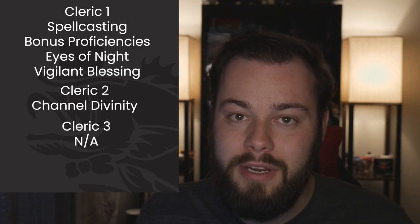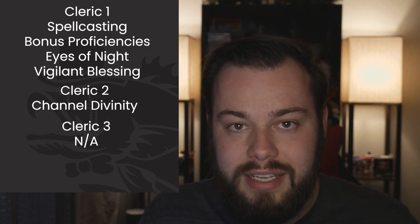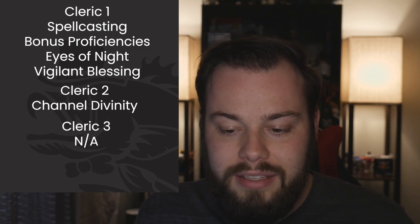At level 3 we get no features but we do get second-level spells. From our race we get Beast Sense and Calm Emotions, and from our subclass we get Moonbeam and See Invisibility. Moonbeam is a decent concentration option, but Faerie Fire plus Spiritual Weapon is probably a better use of your concentration. You could set up Spiritual Weapon, cast a cantrip, then on the next turn cast Faerie Fire. I prefer Spiritual Weapon personally for the force damage, but Moonbeam is flavorful. We also get Aid, Hold Person, Lesser Restoration, Prayer of Healing, and Silence — all great options.